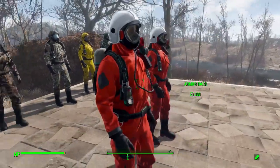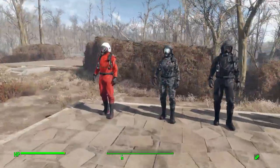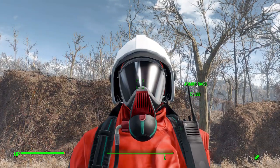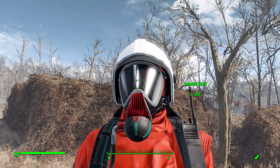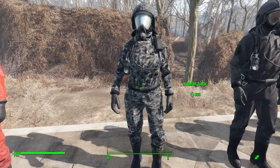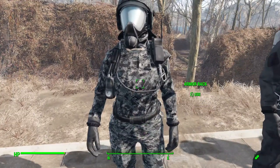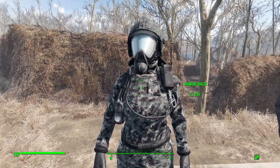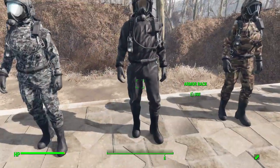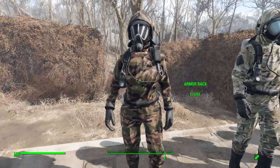We have the seven different texture options. Here's the standard one but I changed the visor to the opaque black, which is pretty nice — I really like that one. Then we have the ACU camouflage with the chrome visor, which is quite nice. It's a very good camouflage look; I always like the ACU camo pattern.